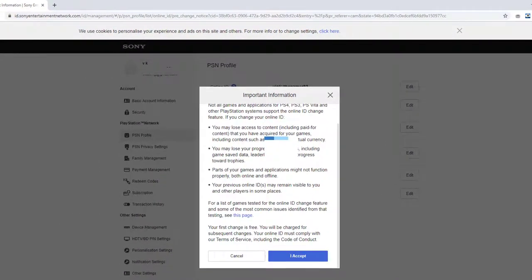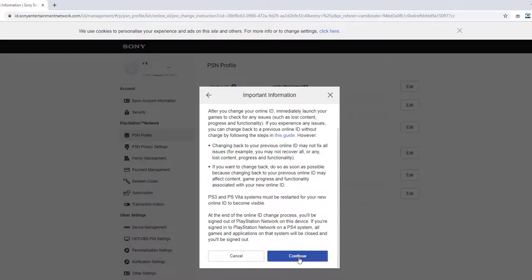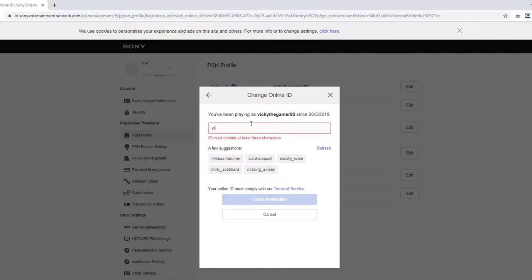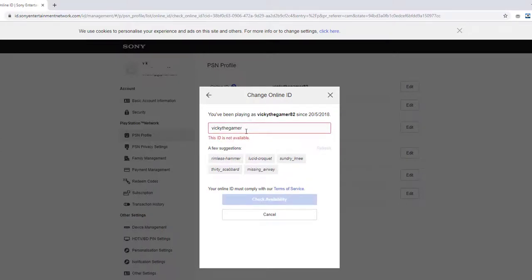You will be getting a warning message asking if you are going to accept it or not — because this is free for the first time. You can continue. I have been playing as 'wiki the gamer' so I am not being asked for any charges here. Check availability — there is no availability but anyway I am not going to change this, I am going to keep this one.